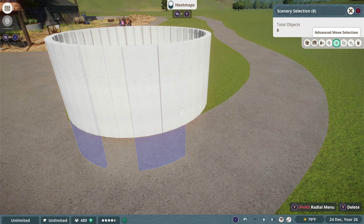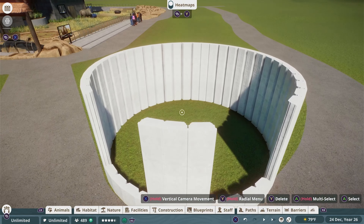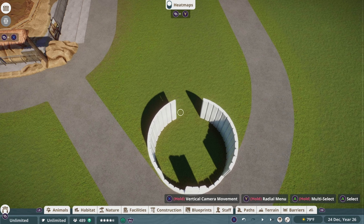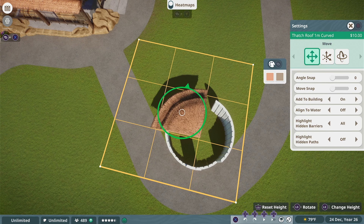Getting the basic shape was the hard part. After that, you simply take where you want your glass to be, lower it into the ground, and then put the roof on later. It actually only took me a couple tries. Putting the roof on was somehow even more simple than the actual build itself.